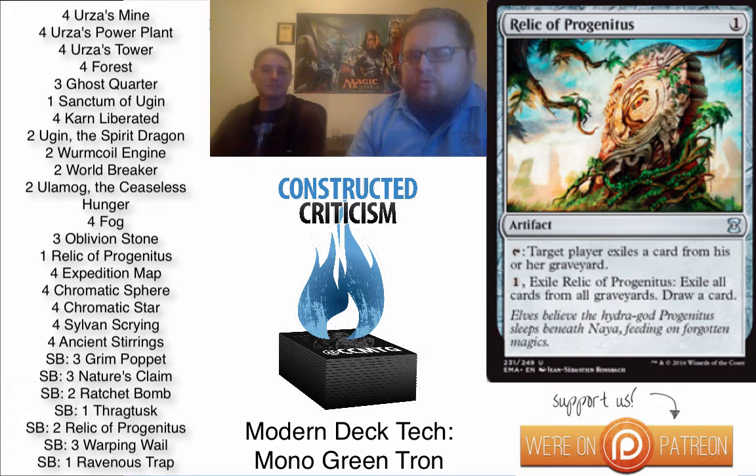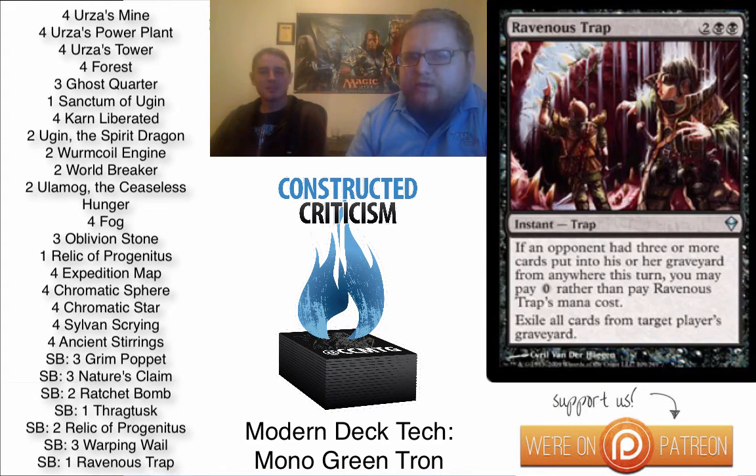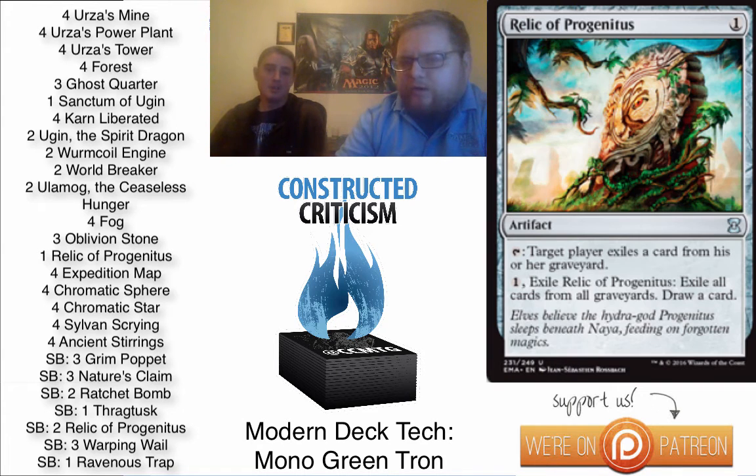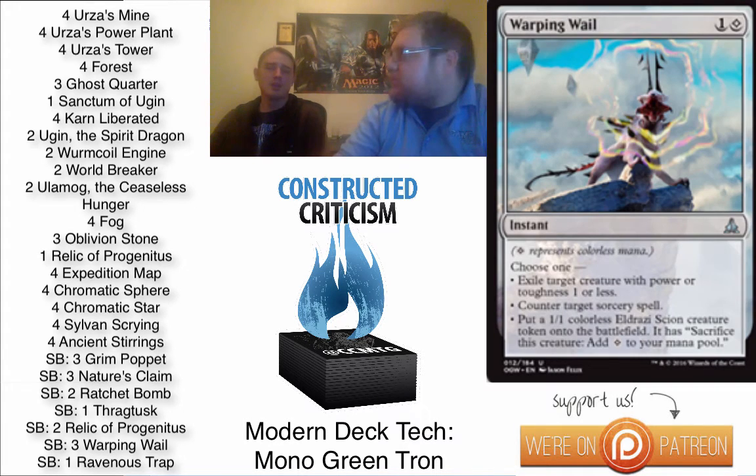The sideboard has two Ratchet Bomb, two more Relic of Progenitus, three Grim Lavamancer, one Thragtusk, three Nature's Claim, one Ravenous Trap, and three Warping Wail. Against Dredge, Relic of Progenitus and Ravenous Trap are the powerful cards. On the play, you bring in all three Warping Wails because you can also counter their Cathartic Reunions, which slows them down a ton. All you need against Dredge is time — and against almost every deck, all you need is time. The whole concept of the sideboard is having ways to buy yourself time in different matchups.